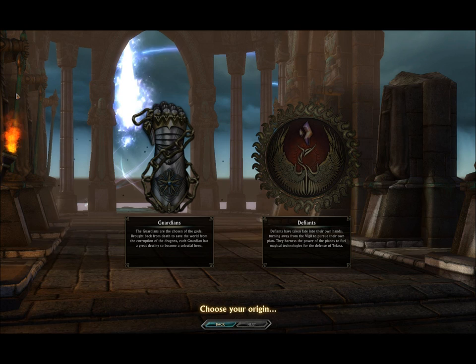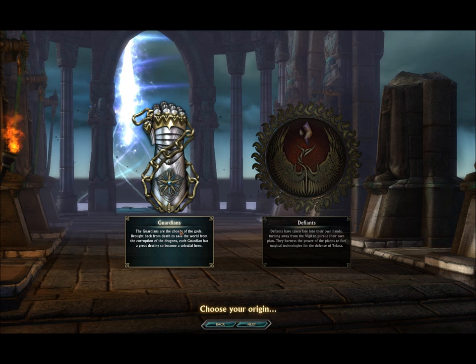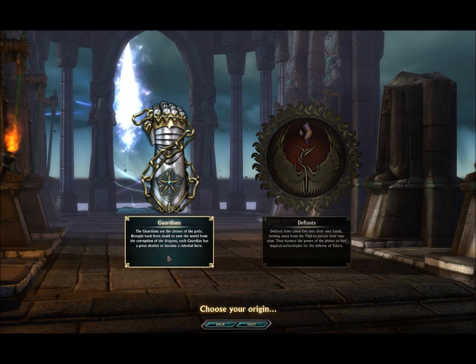So first I'm going to show you the Guardians. They're basically the good guys. The Guardians are the chosen of the gods, brought back from the dead to save the world from the corruption of the dragons. Each Guardian has a great destiny to become a celestial hero.